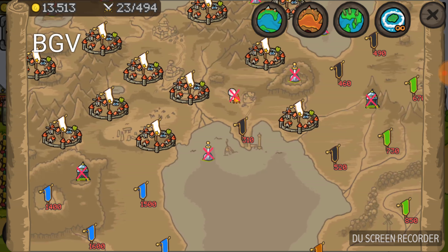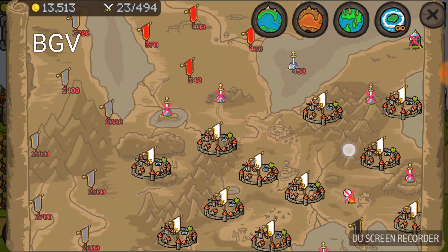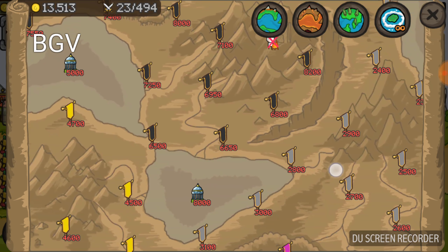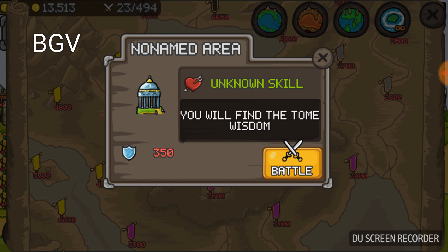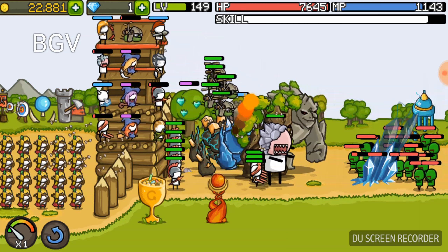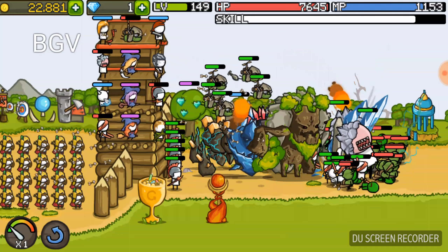Let's try capturing a castle on the map. Instead, let's go to the no-names area and get an unknown skill — find a Tome of Wisdom. So, I'm not capturing a castle here; here I'm getting a special ability upgrade.